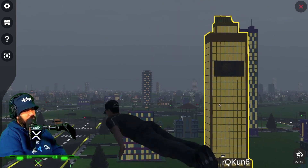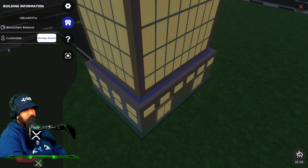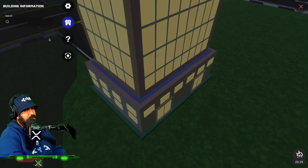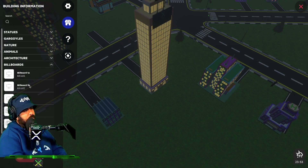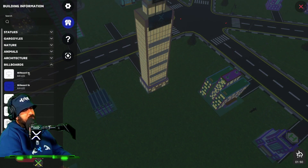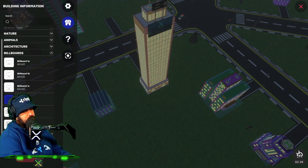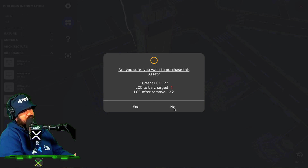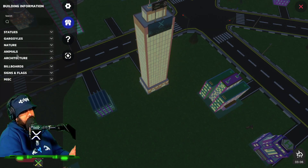I threw up a little billboard right here, and there's also one on top — you can see the back where I put a couple of billboards. All you have to do is right-click on your building. If you have Ledger City Coins, go to Manage Assets and you can see the different items you can add. Currently the billboards are available — pick what you want, first one is the XRP one, and there are others. Pick from three spots or the bottom three that go on top of the building. If you have enough LCC, just place it down and it'll ask if you're sure you want to purchase the asset, then remove it from your LCC balance. There's also architecture, animals, nature, gargoyles, statues, and miscellaneous — coming soon.